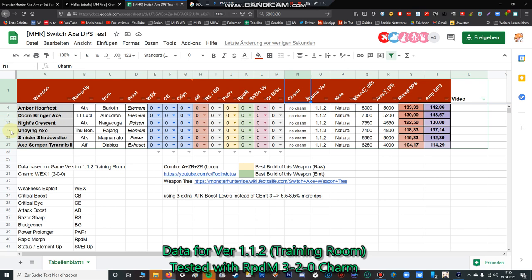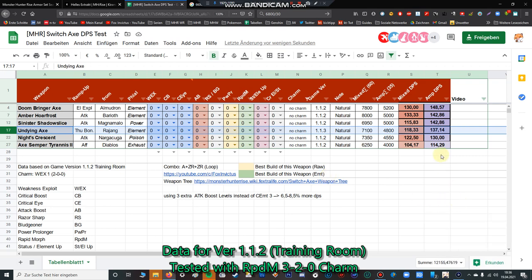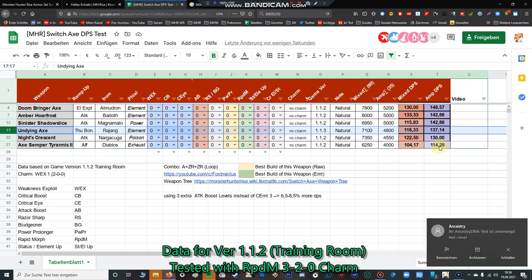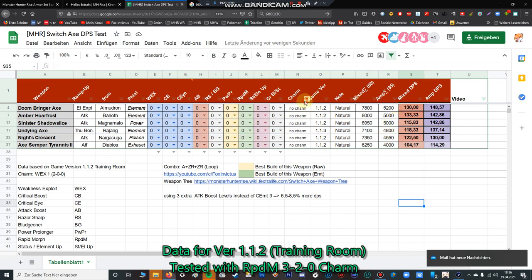Today we talk about the Undying Axe. Its mixed DPS is 118, so it's exactly in the middle. X-sample Tyranus is the worst switch axe if you haven't got any set equipped. Without any armor parts it's going to be in the middle, but in the end-state it's pretty good in comparison to mixed DPS.